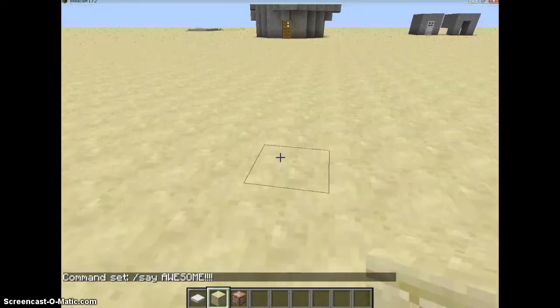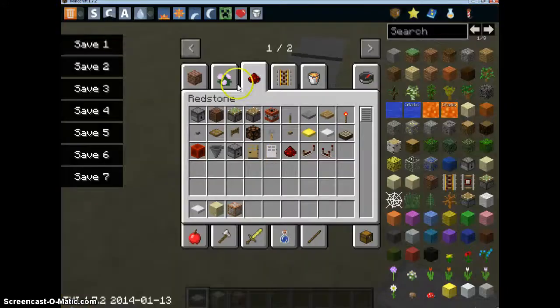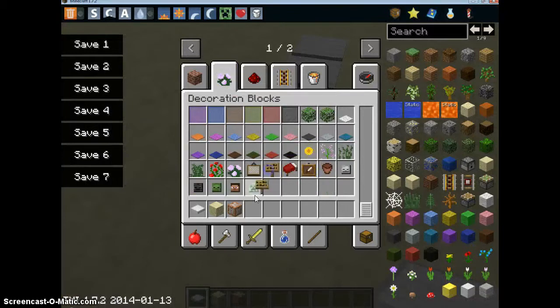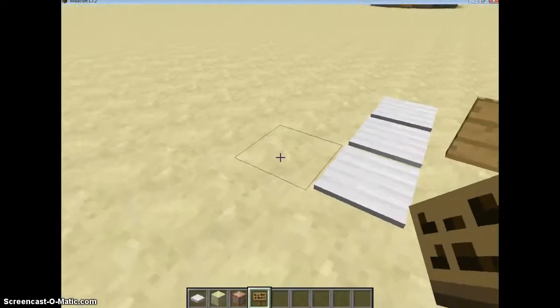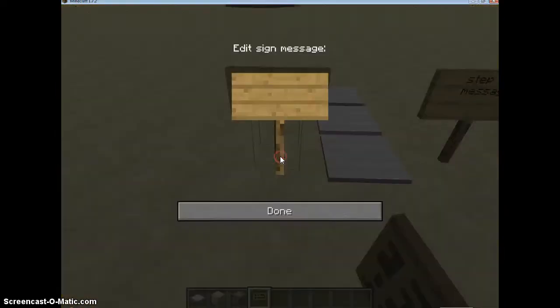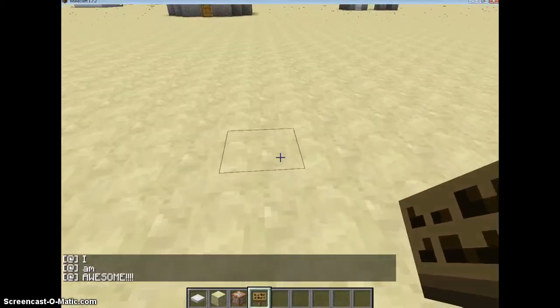Then you're going to take your pressure plates and put them on top of the blocks. You could use a sign if you wanted to — I like using a sign. And you say 'step for message.' You can put this in front of your friend's house or whatever. And then put another sign over here that says 'start here.' And you click start here and do it — 'I am awesome.' So that's how that works.